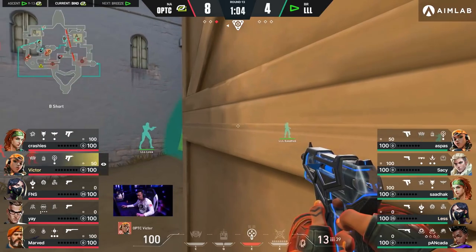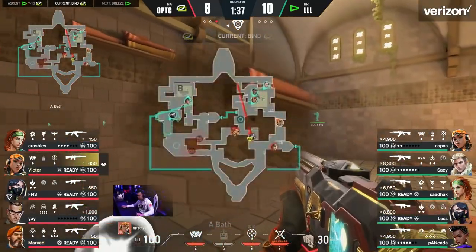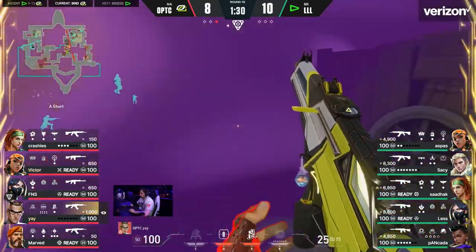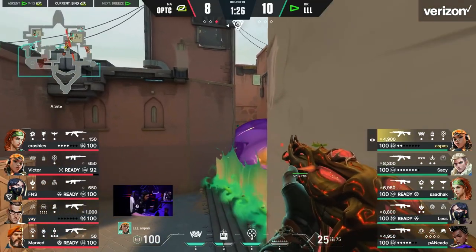Throughout the match, you would see Ye changing up his trip positions based on Optic's attacking plans for the given round. In one round where they wanted to default more toward the A side, Ye put a trip toward the B side of market and another all the way toward the fountain in B Long — alerting them if the defending team took that part of the map, so Optic could play reactively and not allow them to get all the way into their spawn.